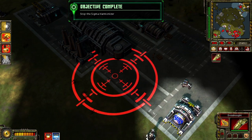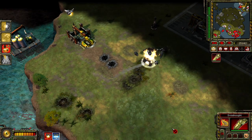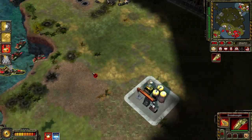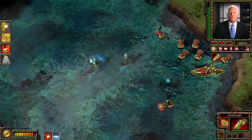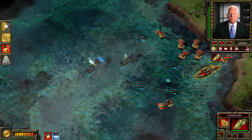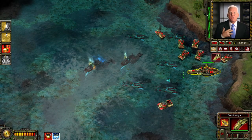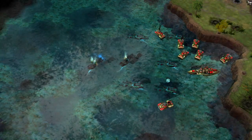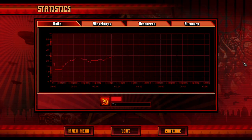Objective complete. Select target. All Future Tech attack facilities offline. And their remaining forces are in a state of disarray. Commander, the day is won. No! What have you done, you idiot? I could have created heaven on earth here. Now! I have nothing!